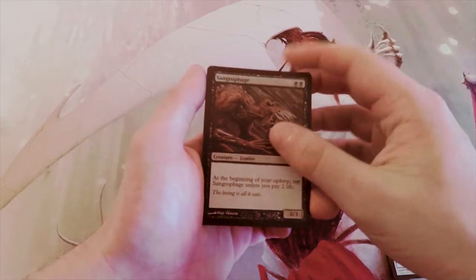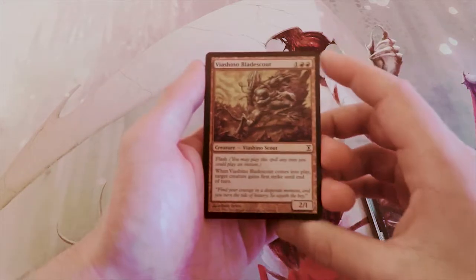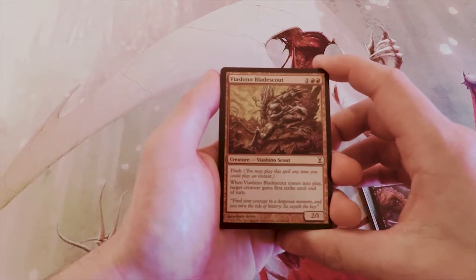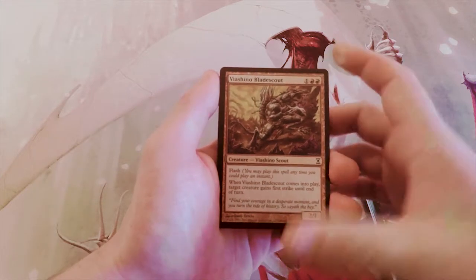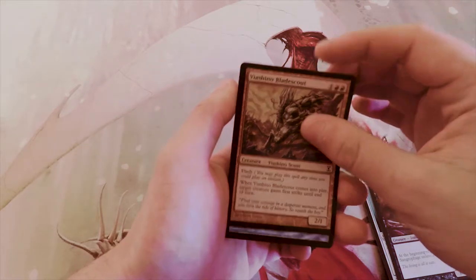Sangrophage is a 3/3 for two — at the beginning of your upkeep, tap it unless you pay two life. It's actually a decent aggressive card, so I'd definitely consider it. Viacino Blade Scout is a 2/1 for three with flash — when it comes into play, target creature gains first strike until end of turn. This is great as a creature slash combat trick, and you can play it in a red deck and be really happy with it.